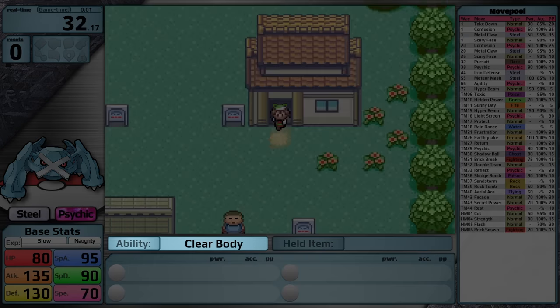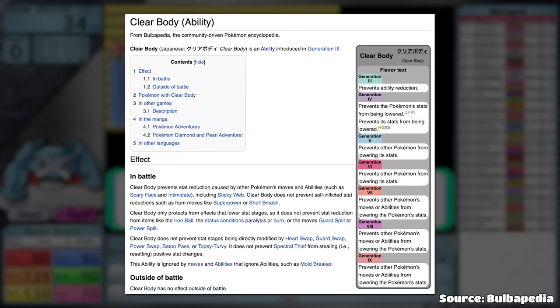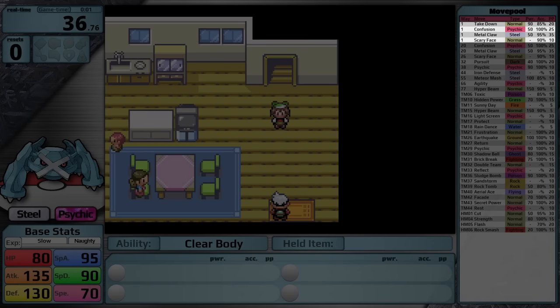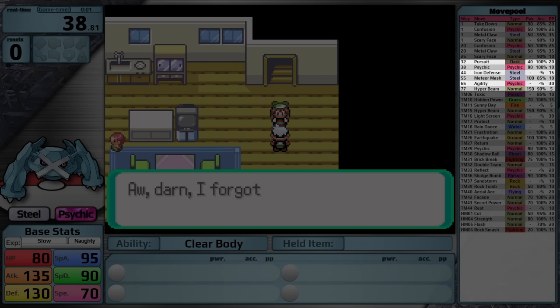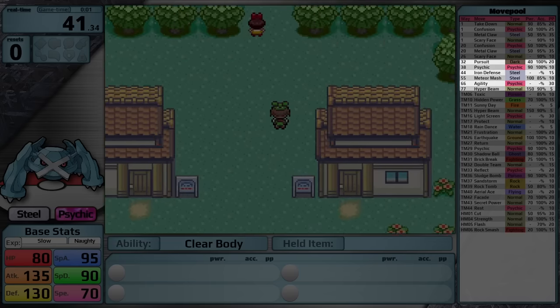Metagross's ability is Clear Body, which prevents it from having its stats lowered — really nice in a game where there are a lot of Intimidate users. It has a fantastic starting set: Tackle, Confusion, Metal Claw, and Scary Face. Through level up it gets access to Pursuit, Psychic, Iron Defense, Meteor Mash, Agility, and Hyper Beam.